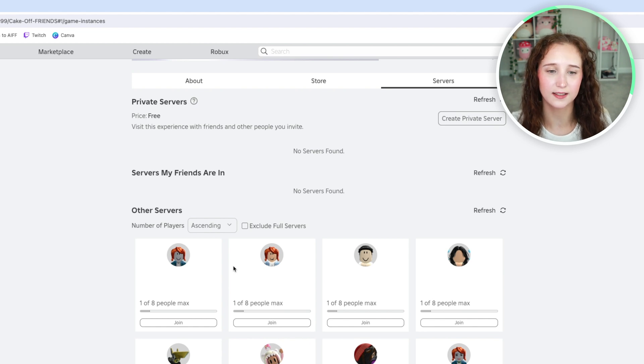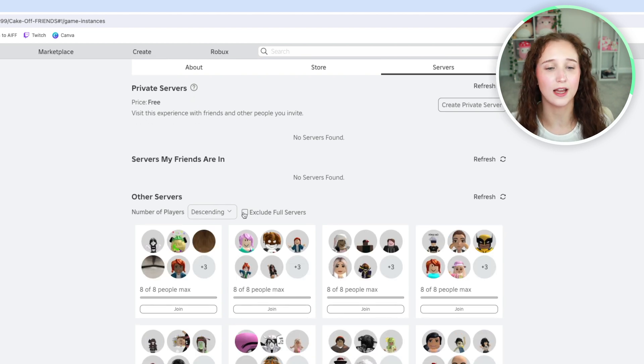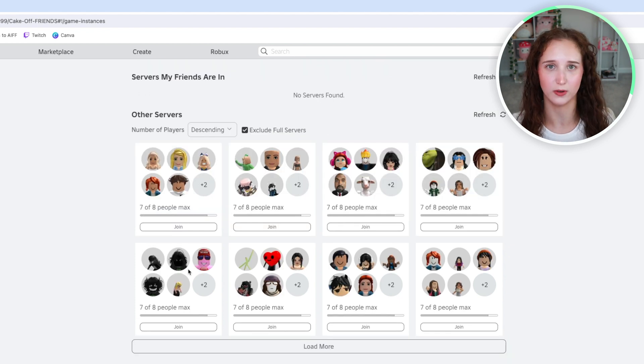So it will prioritize servers with a fewer amount of people. Or you can keep it as descending and click "exclude full servers," and now it will show you mostly full servers and what will be a full server once you yourself join.